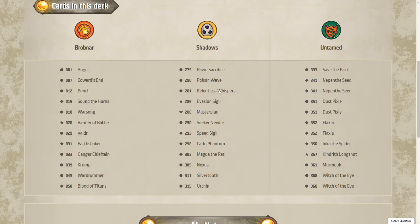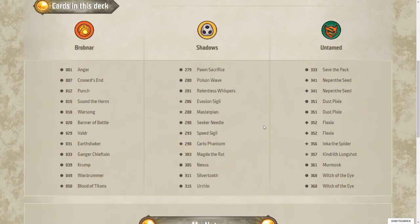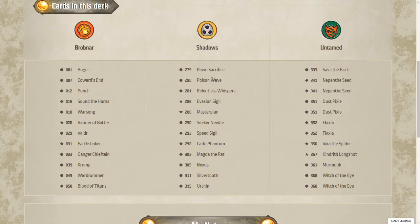Poison Wave — I've got a lot of direct damage, a little bit of stealing. Master Plan is always great for that in-house play; I'm not sure if there's anything that's going to combo with it really well. Maybe the Save the Pack over here. You could do a Poison Wave or Pawn Sacrifice and then follow it up with Save the Pack.